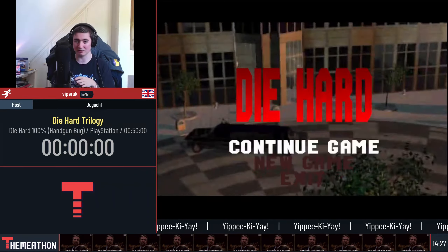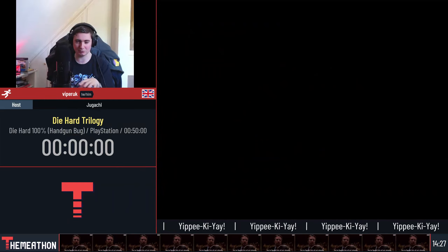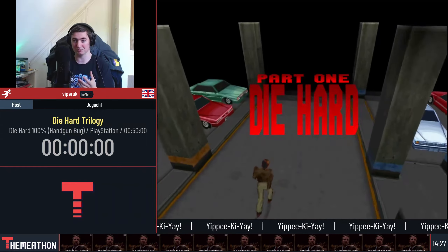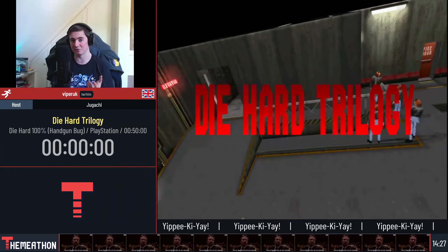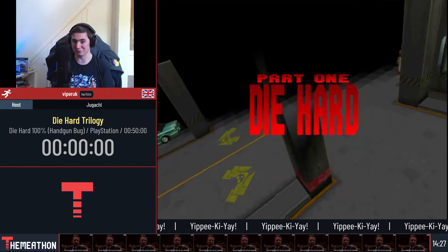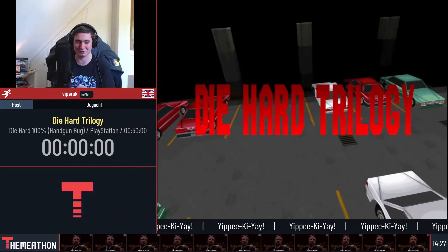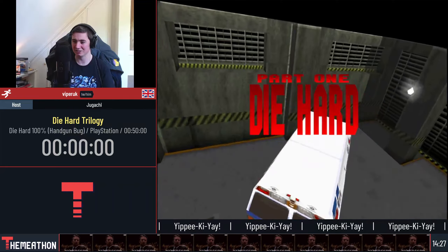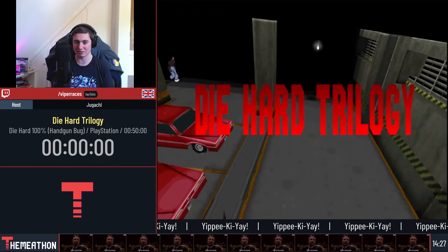Time will be starting when I hit new game. There's 19 levels altogether. A lot of the gist of this is run and gun. We basically play as John McClane, and we've got to take down a bunch of terrorists that try to take over the building. In the film there's about nine — in the game there's about a thousand of them. We're using something called the handgun bug, which I'll get into as we go.